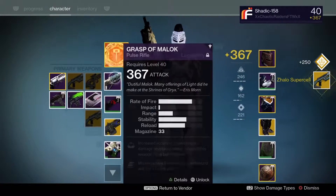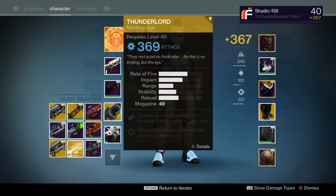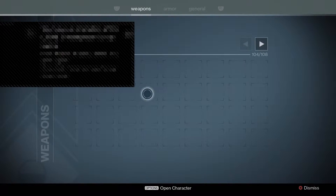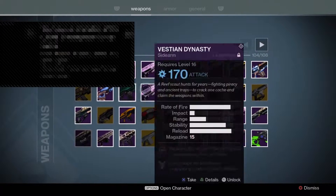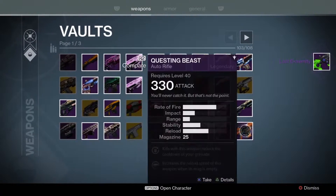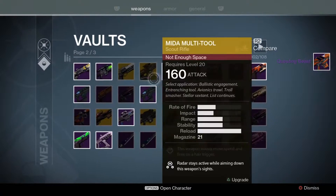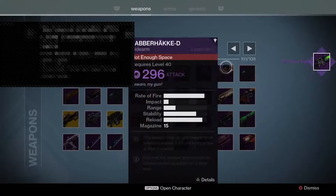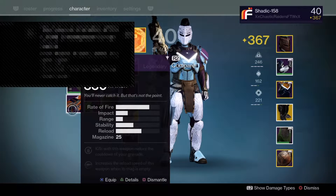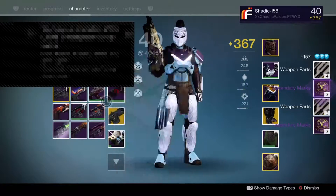Zhalo — 370, pretty good. I don't have anything right now. Let me use some stuff quickly. I have two of those so I'll just delete them and get the legendary marks for them, so I can infuse some of my other stuff.